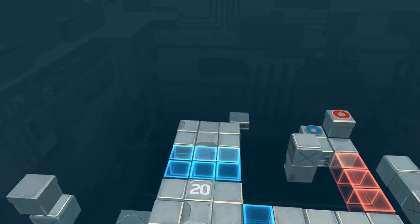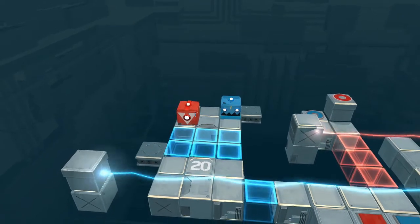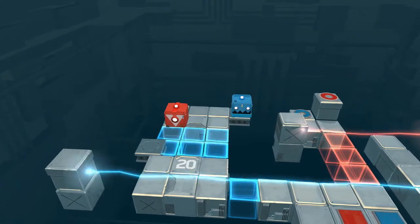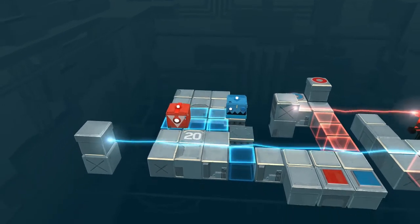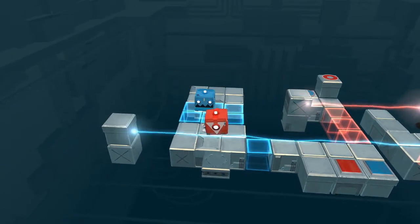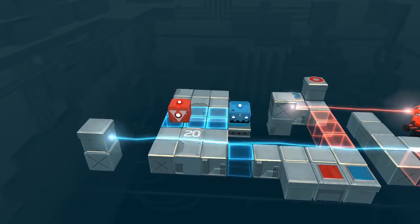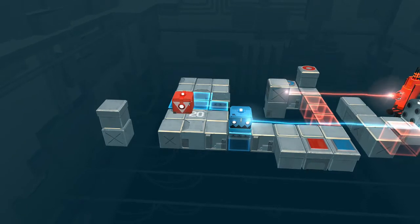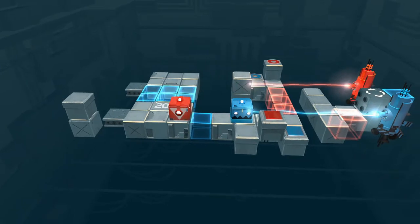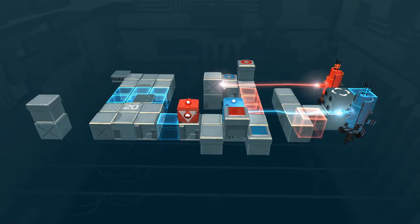This hasn't been super long as of yet, so — hey IRIS, what number am I thinking of? Calculating... you are thinking of pi, David. Damn IRIS, you are good. I really gotta stop asking that question when I'm hungry though. How am I supposed to get blue? Oh wait, I gotta have blue go onto this platform and then move it over here to block the laser thing, so red can move along here.